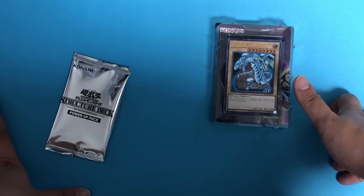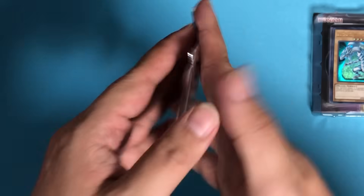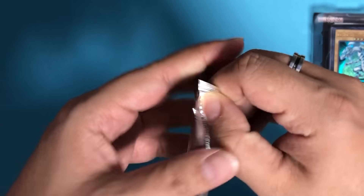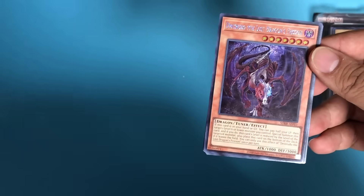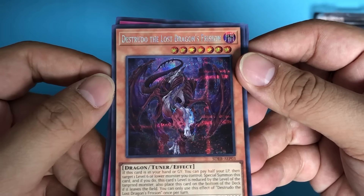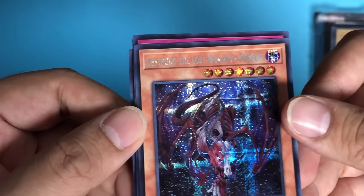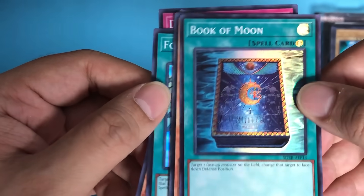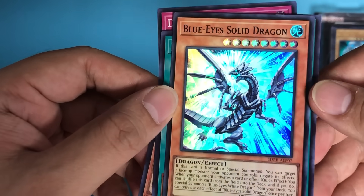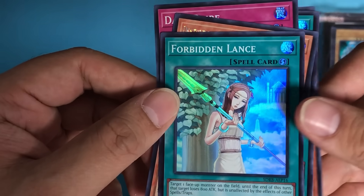Let's take a look at the Blue-Eyes Power-Up Pack. You need to open it from the side so you don't damage the cards. We got: There Can Be Only One, Lost Dragon's Tear, Return, Dark Bright, Book of Moon, Blue-Eyes Solid Dragon, and Forbidden Chalice.